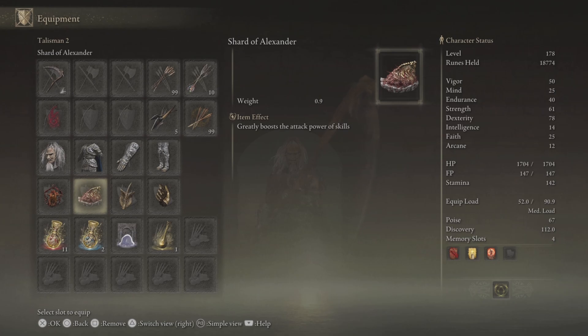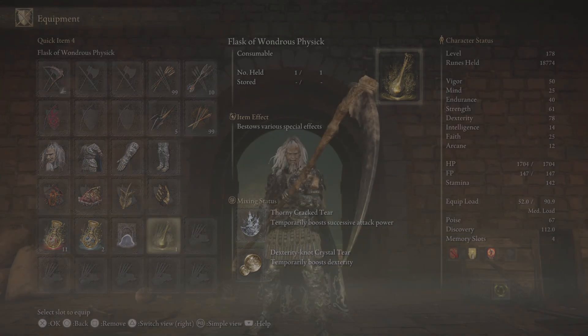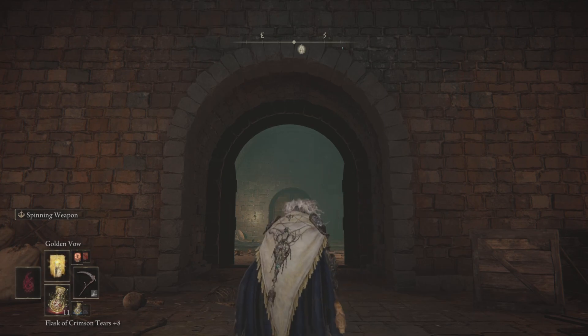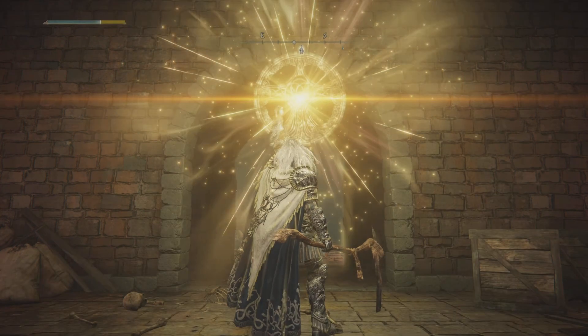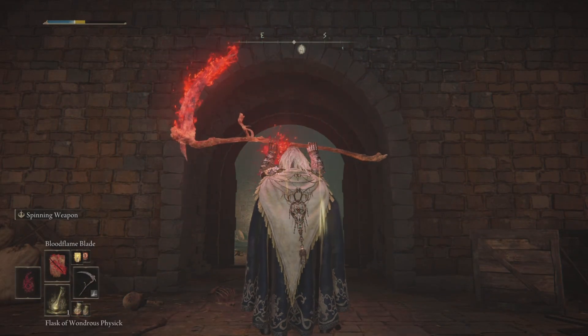In the talismans department we've got the Shard of Alexander, Ritual Sword Talisman, Millicent's Prosthesis, and the Flask of Wondrous Physick. For the physick we've got the Thorny Cracked Tear and the Dexterity Knot Crystal Tear — you can use the Strength Knot Crystal Tear if you want. I've also got Godric's Great Rune active, which gives five additional points in each attribute.